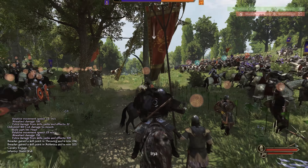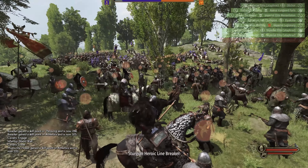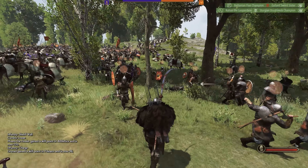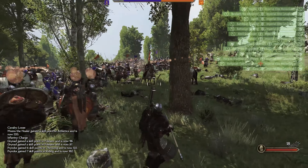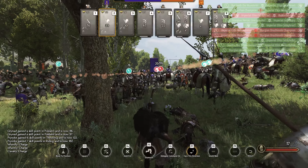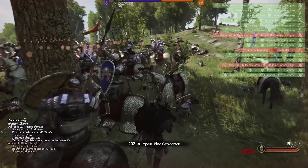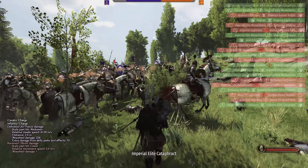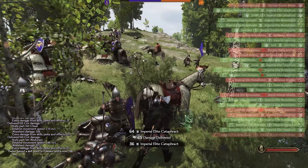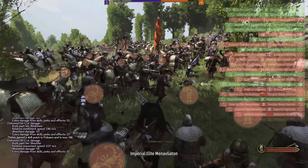I'm going to jump off here. Let's get the 1st, 6th, and 8th cores ready, and we're just going to engage in a multi-combined attack. As soon as the enemy comes around this corner, we are going in. The 1st, 6th, 2nd, 3rd, and 8th cores all fighting at the same time. Archers are staying back to shoot, and the rest of us is just a mad dash to try to kill this huge enemy core of infantry. It's all Legionnaires and Elite Manavliatons — what a nasty army this is.